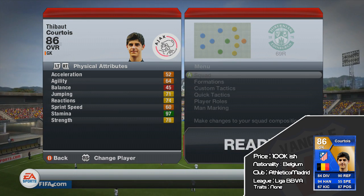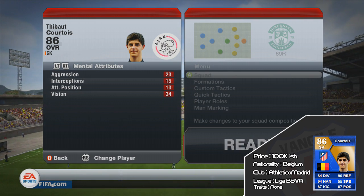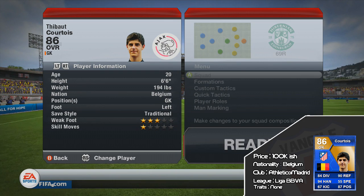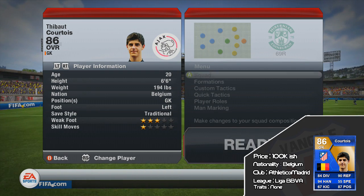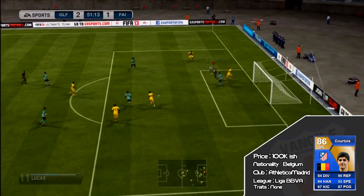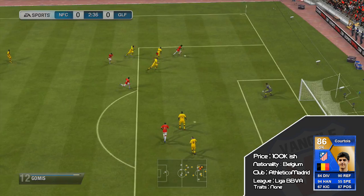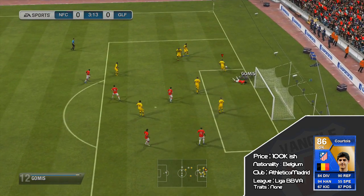Physical attributes on the goalkeeper aren't really that important. Sprint speed might be important in case he's trying to rush out and beat the opposing striker to the ball, but other than that none of these stats are really relevant. Traditional safe style — I'm not actually sure what that means. He's left footed and he is actually very tall, six foot six. To me that's very tall, and I said the other day that someone six foot three was tall, but to me anything above six foot is very tall because I am very small myself.